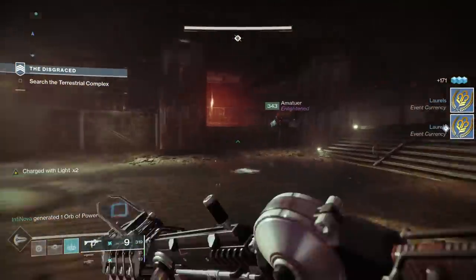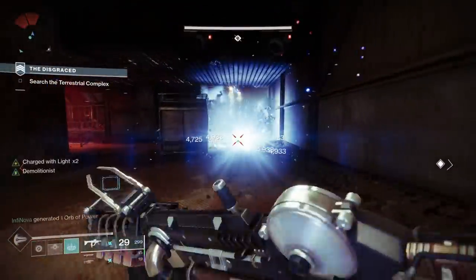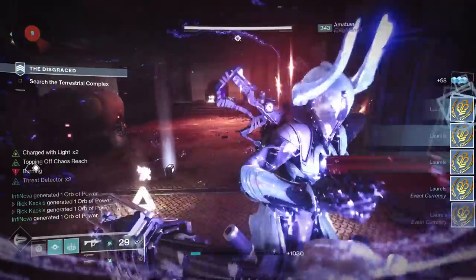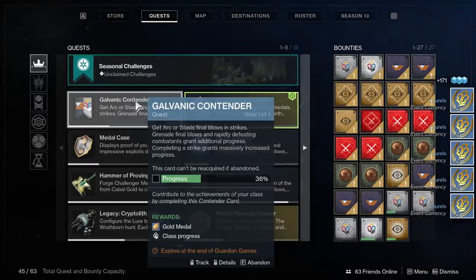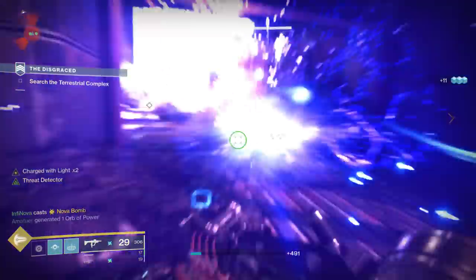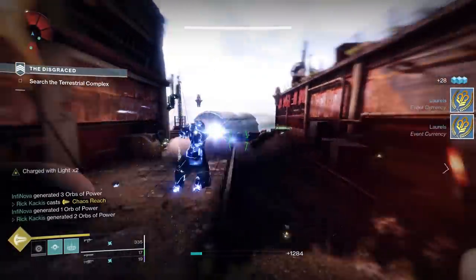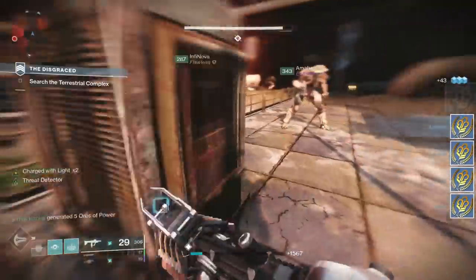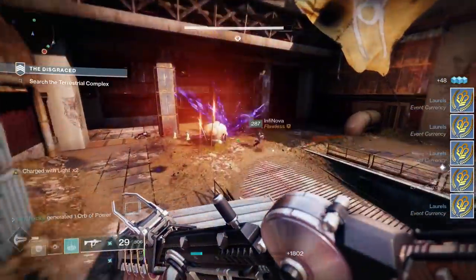If you have one of these three that is taking two strikes instead of one, you can always abandon the quest and re-grab it. It costs 100 laurels, but laurels aren't really used for anything else, and we were able to earn well over 100 laurels every single strike. Also, a strike completion counts for 20% of these challenger cards, so if you're playing with a team and you get to 80%, stop — you're going to complete it no matter what. Let your teammates who are behind catch up so you all get done at the same time.